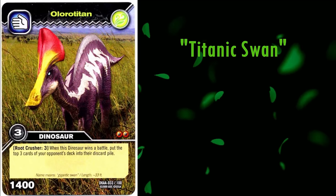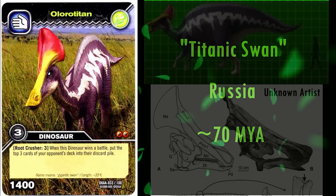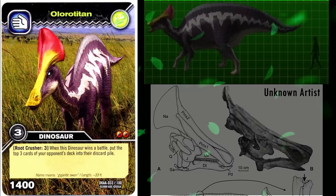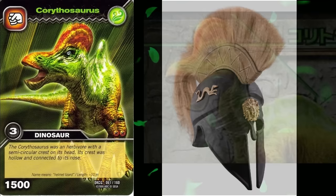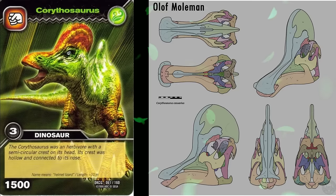Up next is Allosaurotitan — its name means Titanic Swan, after its long neck for a hadrosaur. It lived in Russia roughly 70 million years ago. Its hatchet-shaped head crest is reconstructed perfectly, and I genuinely don't have any more to say on it other than it's wonderful. It's a very similar case with Corythosaurus. It lived in Canada around 76 million years ago. Its name means helmeted lizard, as its tall, round head crest resembles a Corinthian helmet. Its head crest is reconstructed perfectly for the type species C. casuarius, and again, I have nothing more to say other than it's fantastic.